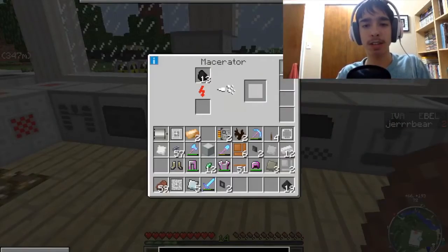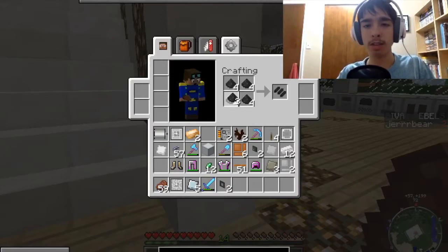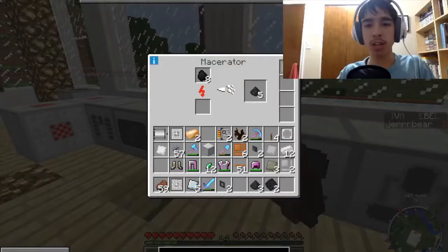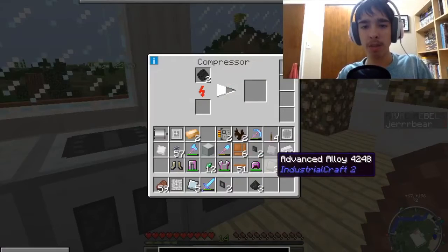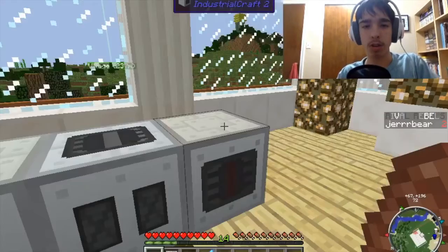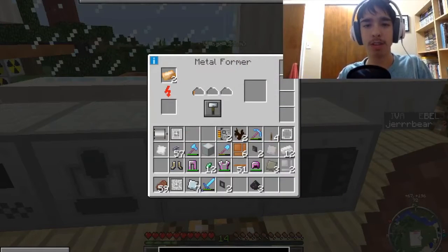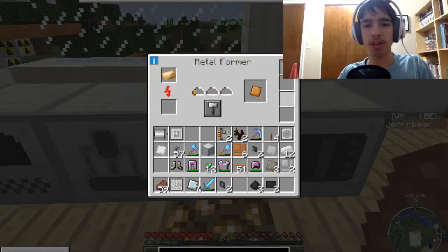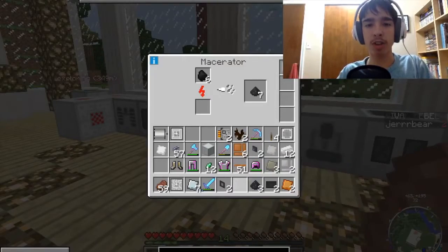Let's get this coal dust out of here. I need it like this — let's grab those, and these two need to go on the compressor. I didn't need two of them anyway. So if we keep going, we're gonna need to make some more advanced alloys, which means I'll need to compress some more of these plates. Let's grab you out of there. Put that in there. Come on, faster, faster. That is my goal this episode — we are going to finish both of them.